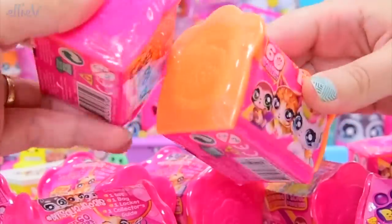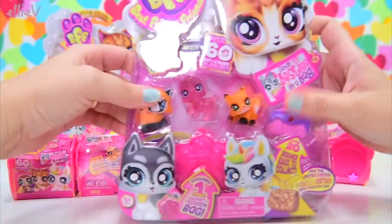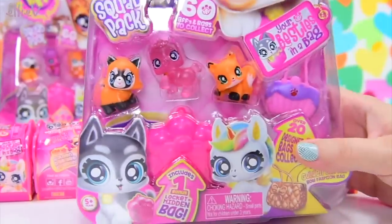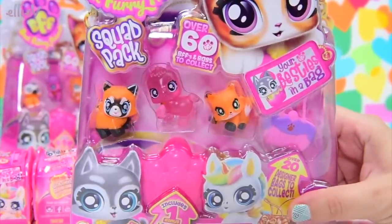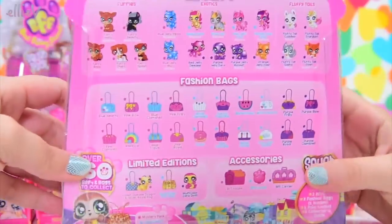And look at these — they've even got different colours, so they're not all the same. There's orange on the outside of that one. So a whole heap of little mystery packs, and I've also got a squad pack. In fact, I think I've got two squad packs here to open. This one you can see what you're getting. Look at those cute little animals — our new BFFs. And there's a bonus hidden locket, a locket with a hidden bag in it.